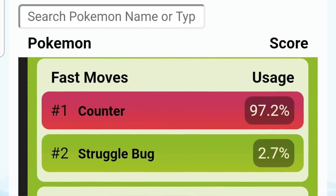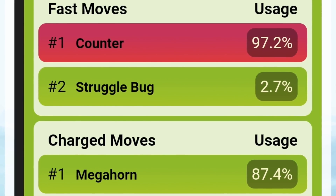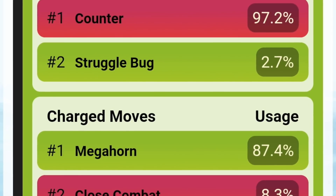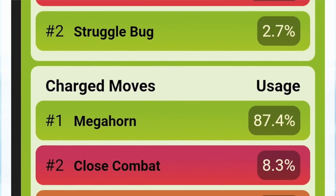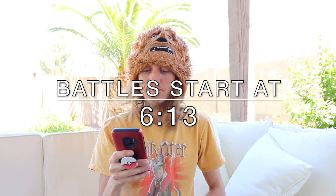Honestly, I think you can get away with going Close Combat, and here's my reason why: your biggest counter is gonna be the Fliers. So if you have the switch advantage where they're locked in, you get to take down whoever you brought Heracross into. Now they bring in their Flier to wreck you. Most of the Fliers are gonna be part Normal type, so Close Combat will do neutral damage instead of resisted, which is what Mega Horn would do. But PvPoke and probably the majority of people will say Mega Horn is the preferred move — it procs one whole second faster and there's a lot of damage either way.